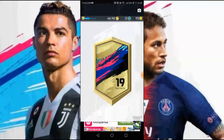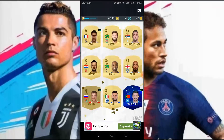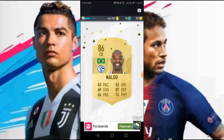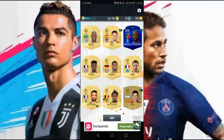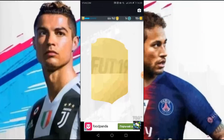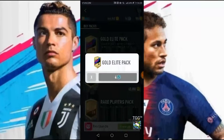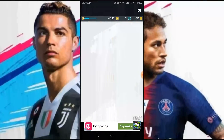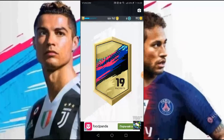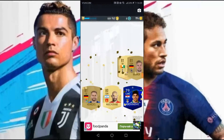Let's buy some gold packs as well. A Raith Rovers one — very nice. Another one, nothing special here. And again, Danilo Pereira — can't believe that. How often will I get this player? Come on! Zule. Another one. Jordi Alba — very very very nice!